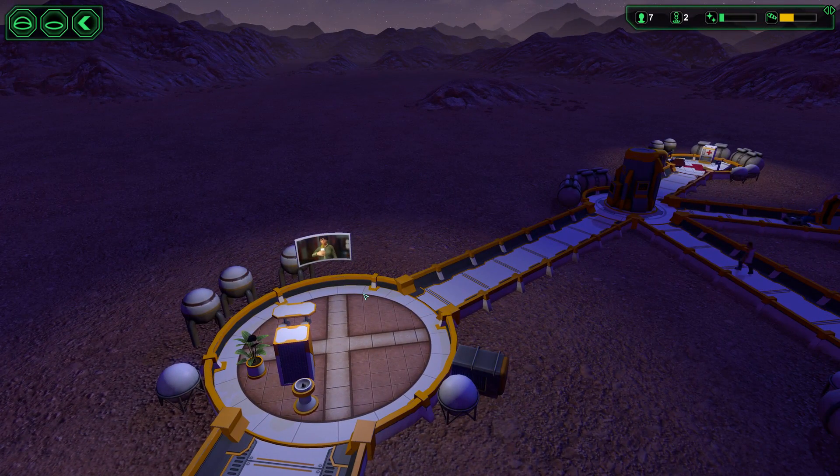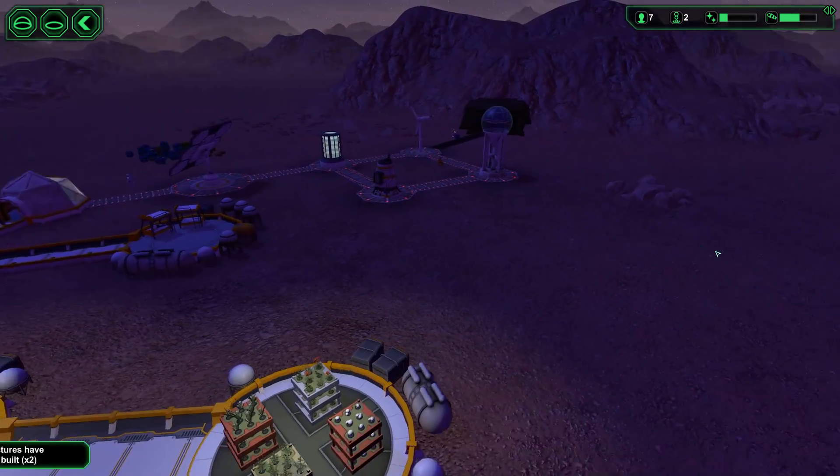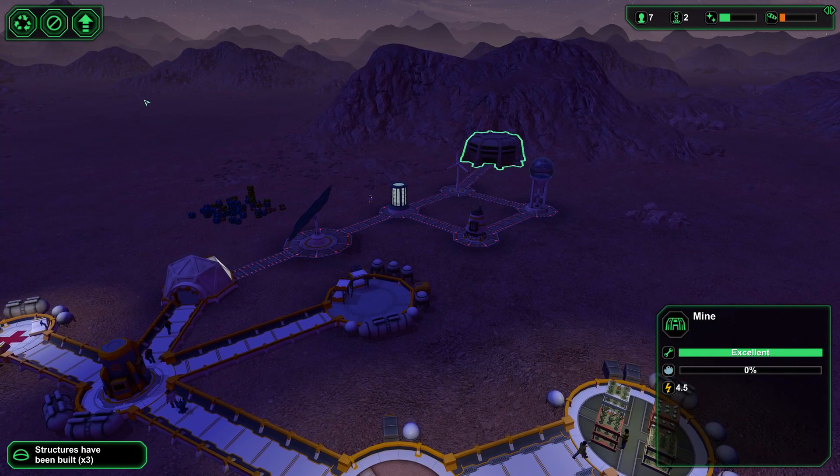Oh, look at the news — some dopes on the news. Hey, that's us! 24-hour planet news. Why is that so funny to me? We got a mine, but I don't know what good that does us — we produce some kind of metals there. What's this button over there? Prioritize working in this structure. The old priority list.